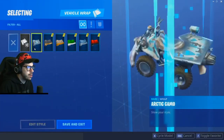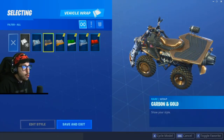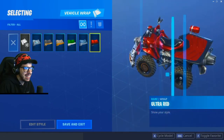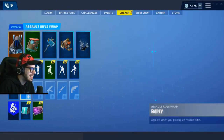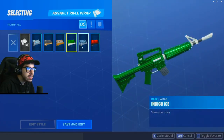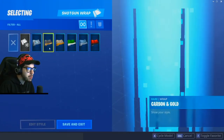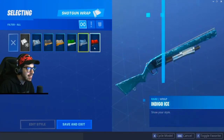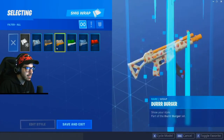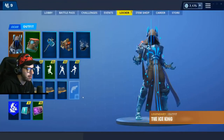That's what your vehicle will look like with the skins applied to it. Carbon and Gold — this looks like a GTA 5 kind of thing. Look at all those options! We're gonna go Carbon and Gold. Can we do that with the guns? Oh my goodness, I think we gotta do it!